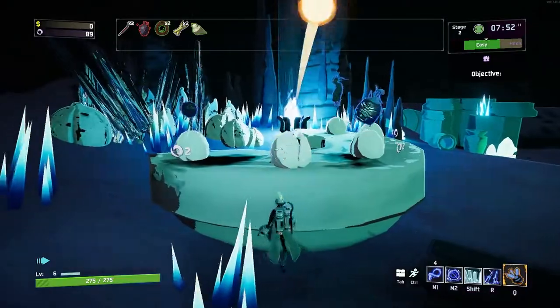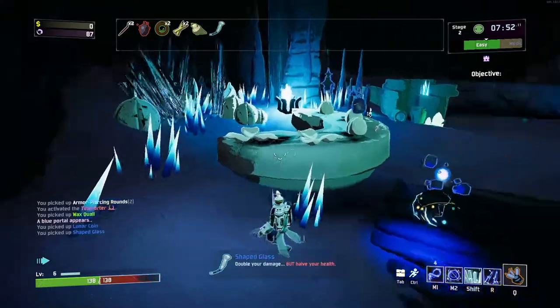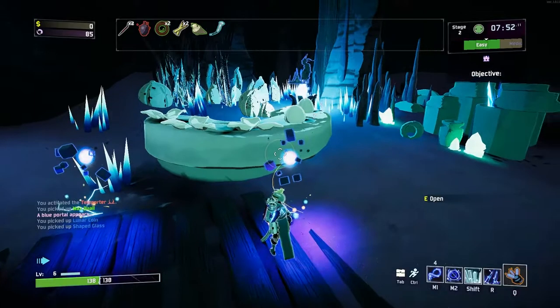When you have enough tokens — say 30 or so — spend some on lunar items to get the Shaped Glass. The Shaped Glass gives you 100% more damage but halves your health. It's extremely strong, and even in the first three stages you could be able to one-shot the boss. It's that easy.